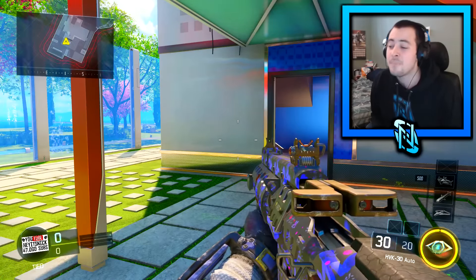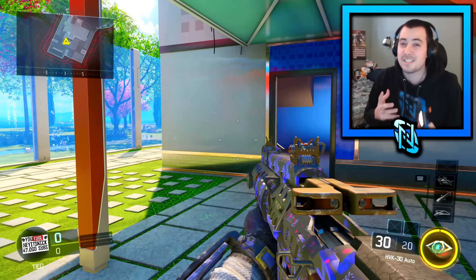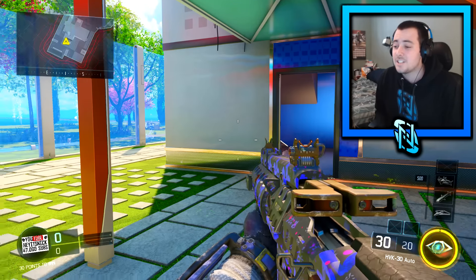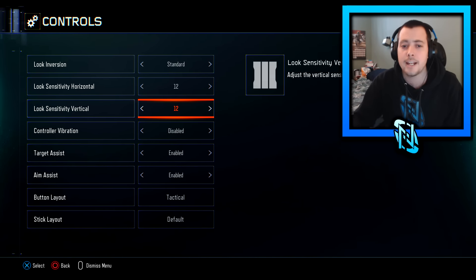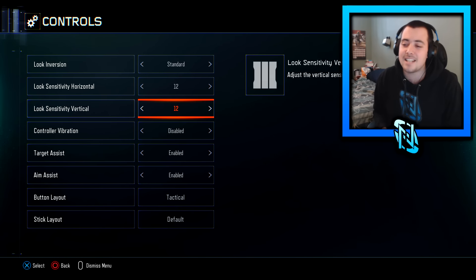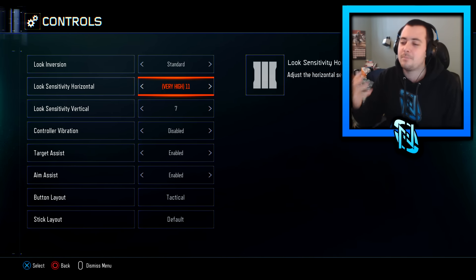The next tip is about your sensitivity. So many people I play with tell me they play on a really high sensitivity, and I'm going to tell you why high sensitivity is not good. They always play on like 12, 14, or 10, and when I ask why, the generic answer is 'I can turn on people easier' — and I completely disagree with that.